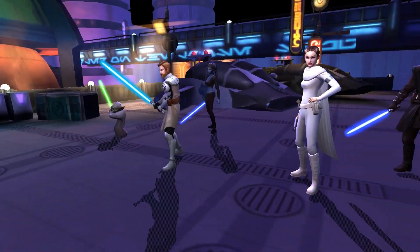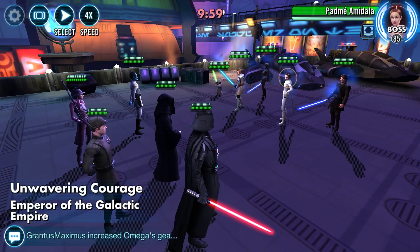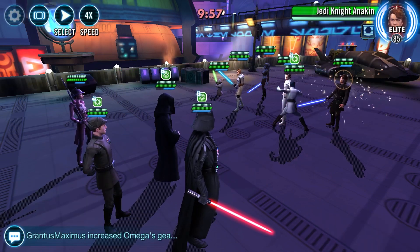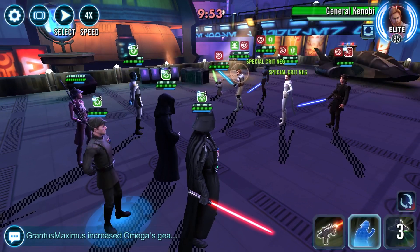So I'm running the Empire with Zam. Palp, Thrawn, and Vader are your core three, with the fourth slot being quite flexible. I opted for Pierre as he can daze Ava, and his Empress Trap buff helps Vader mostly one shot the enemy.